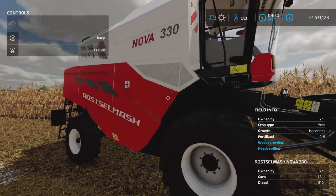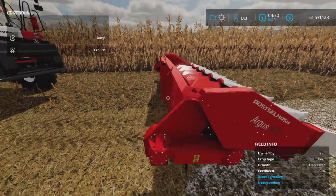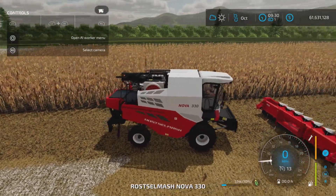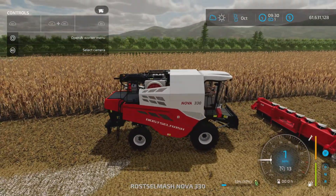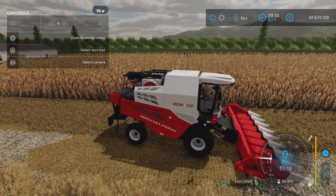The harvesters it's designed for come base game — here's the base game Nova 330, and here we have the header for it. Let's hop into our harvester. You drive up to it and hook it up.